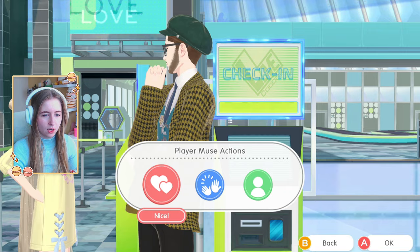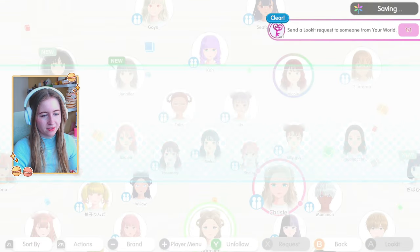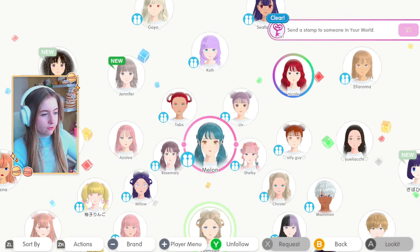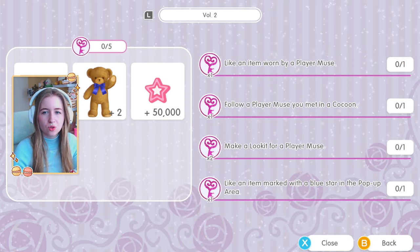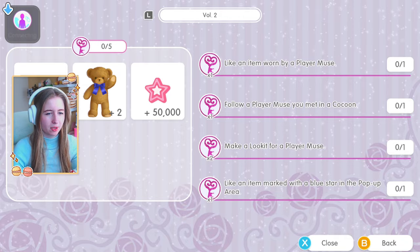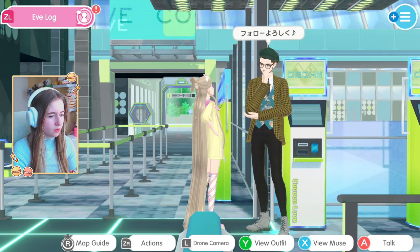Volume 1 quests are very simple — no styling required. We follow a player and unfollow, send a stamp to a player muse, make a request in my world, and send a stamp in someone's world. That's Volume 1 done. Volume 2 rewards include an Easter-themed sticker or photo item — could be either. The quests involve following someone in my cocoon, liking an item worn by a player muse.